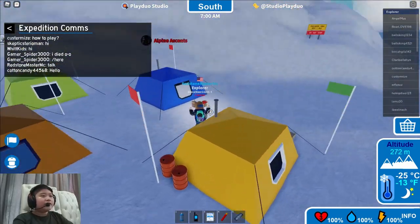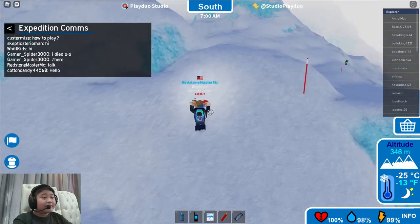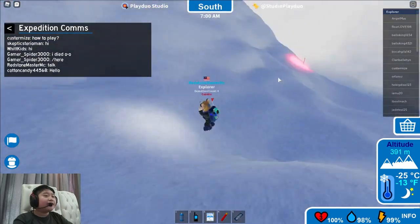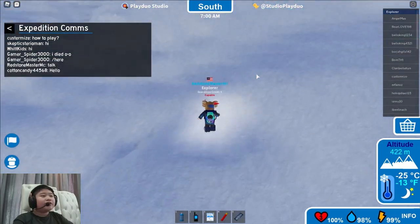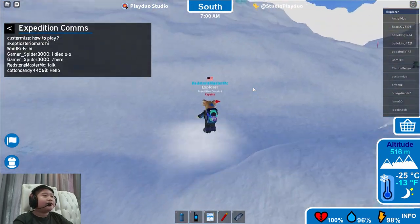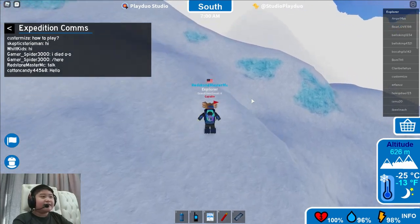In my opinion, this is the hardest part of Expedition Antarctica, but it's still pretty easy. I have my lights on because it was nighttime. Usually you'd want to follow the red lights, but in this case that's a slow route - it takes quite a while going around that hill. You can just hold jump and keep climbing up this part of the mountain. This is the biggest mountain of Antarctica in this game - it's Mount Vincent - and descending it is much harder than ascending it.